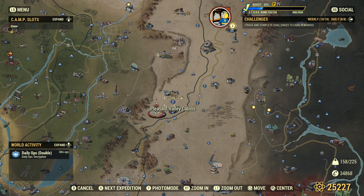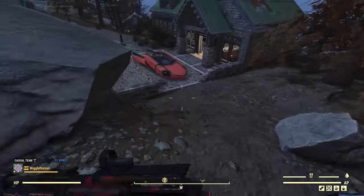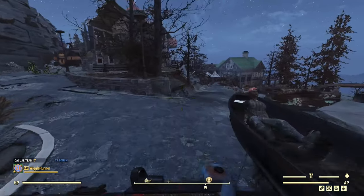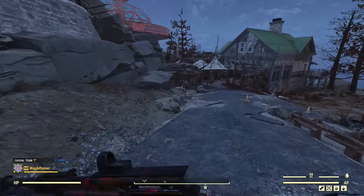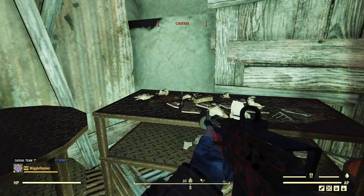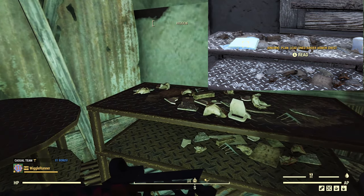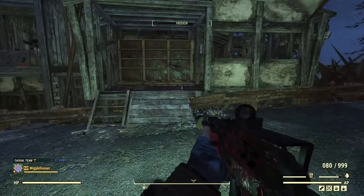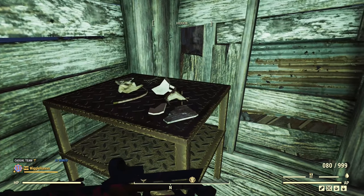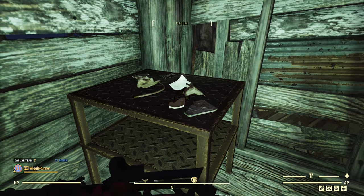Now we're in the Savage Divide with Pleasant Valley Cabins. Take the road down, try not to fall to your death, and stick to the lower road — there are a lot of Scorched and mole miner treasure hunters to ignore. There are three spawn points: the first is right on this table where the plan would be, typically an armor mod. The other two are in another building: one right here and one on this other table. I either find all three plans or none of them, and this time it's none.